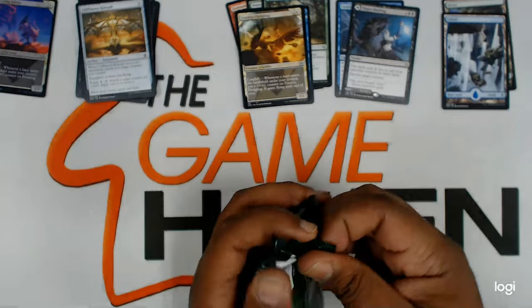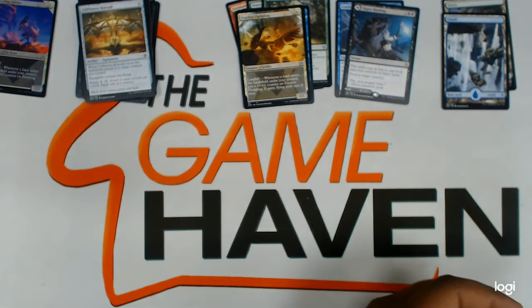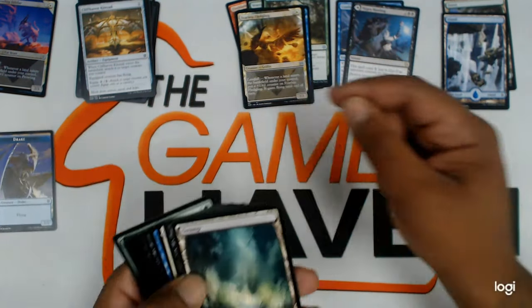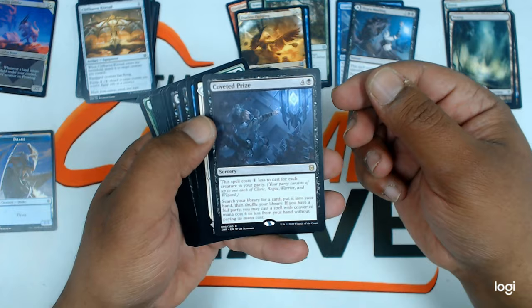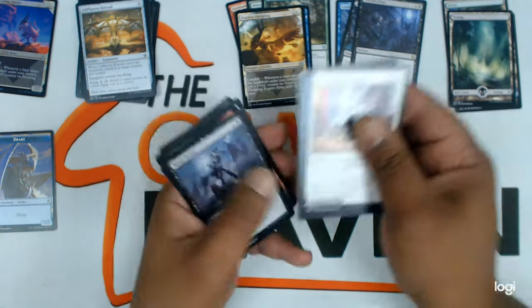On to the next pack. A Drake token — nice. I think that's the first token out of the box. A land, Coveted Prize — it's a nice rare. Then we got our uncommons.